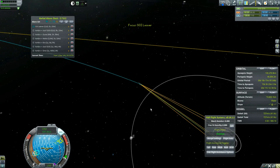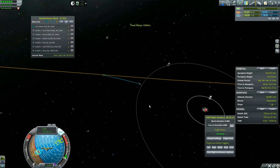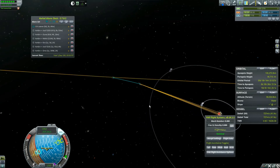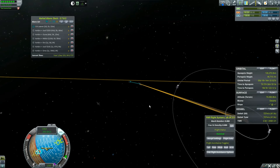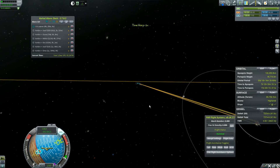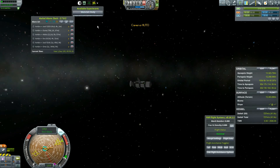Time to leave Kerbin's sphere of influence in 11 days, so we're just going to fast forward — and are you serious, we just lost connection. I was going too fast. The thing is red, which is kind of scary. I don't know why it's red — just because we were in time warp, okay.